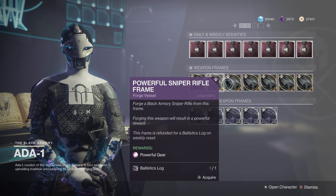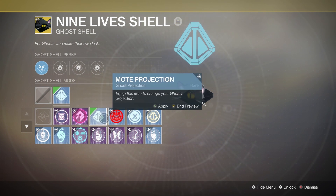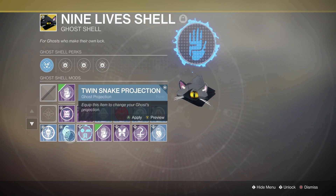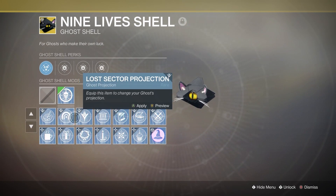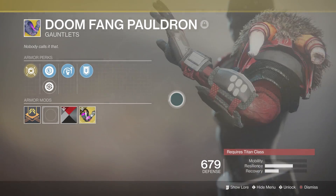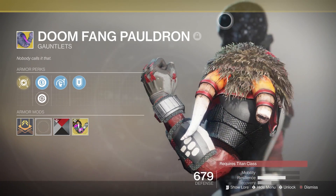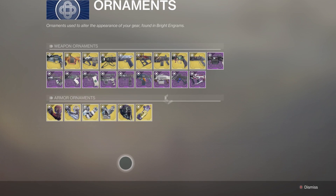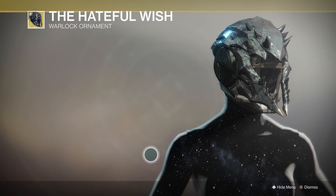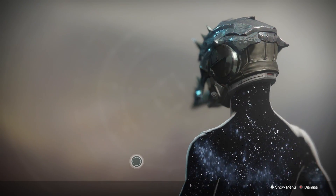Some changes that were not mentioned in the patch notes: you can now preview ghost projections on your ghost while in your inventory, no longer having to equip it and then pop out to see what it looks like. It's a small change but really helpful. And something that isn't a small change is now we have the ability to see what an armor piece or ornament looks like on a different class. If you're on a Hunter, for example, you can now see what a Titan or Warlock's exotic would look like. It's a bit jarring at first, but I am so happy this change made it in — it's a hugely appreciated quality of life change.